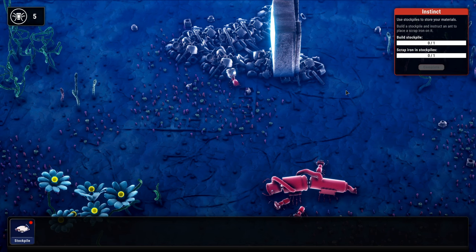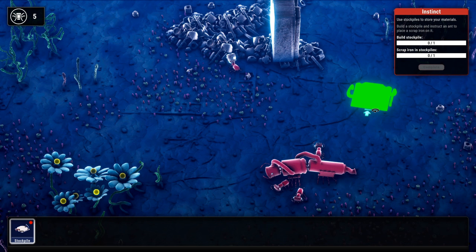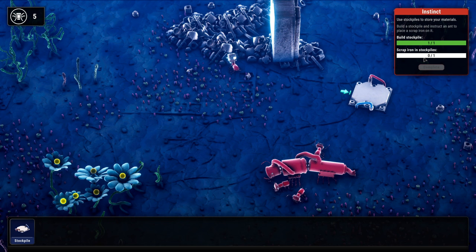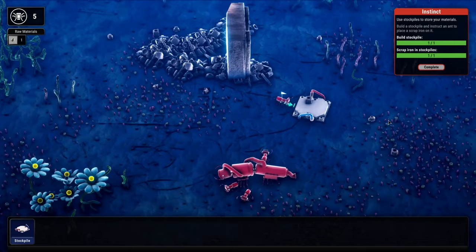Use stockpiles to store your materials. Build a stockpile and instruct an ant to place scrap iron on it. Got another item in the hotbar — let's grab a stockpile. Same thing as before: one click to place, then you get into rotation mode. Now let's put scrap iron into the stockpile — grab the little ant that's carrying scrap iron and send them over. Hooray, that one's completed.